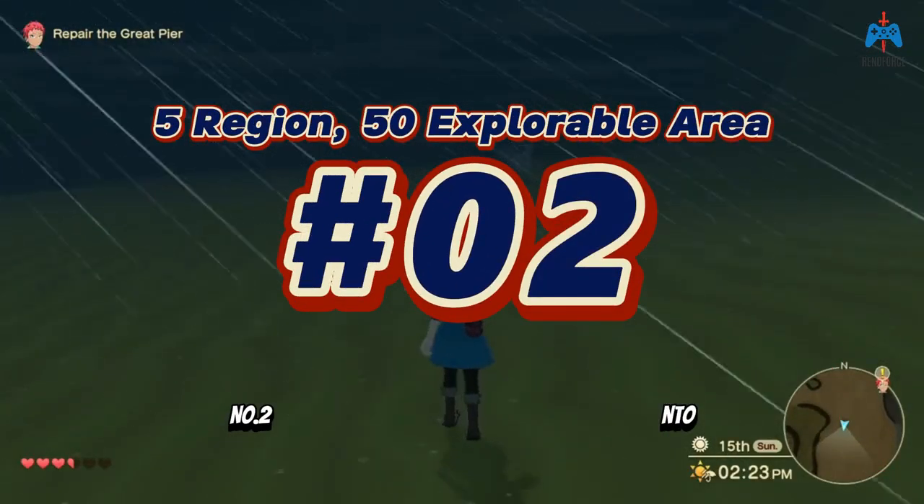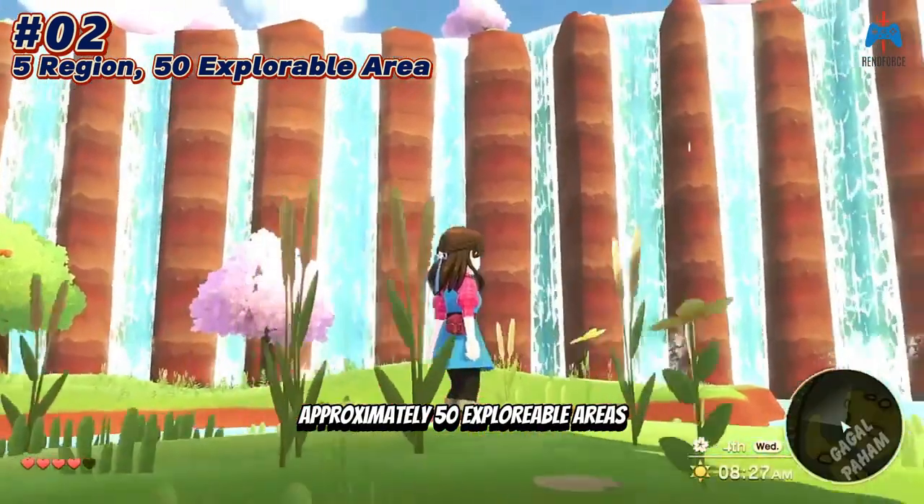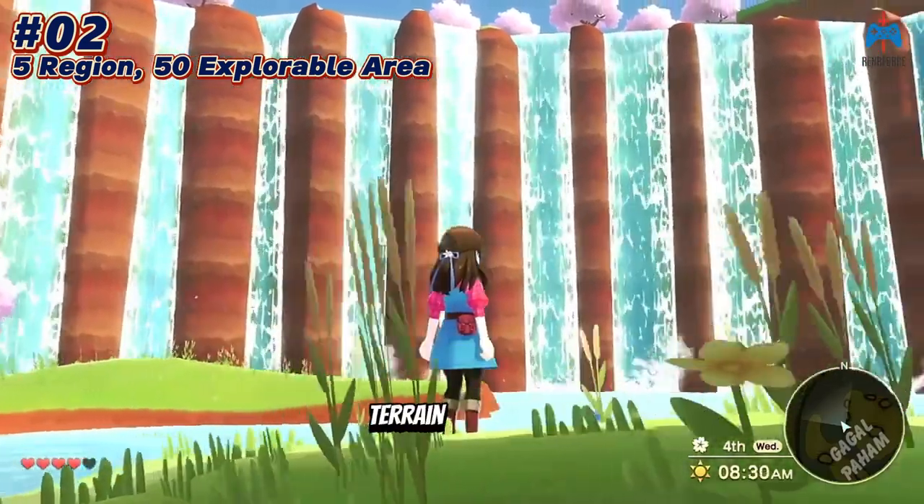Number two: each of the five regions is further divided into approximately 50 explorable areas, each featuring unique weather, terrain, and wildlife.